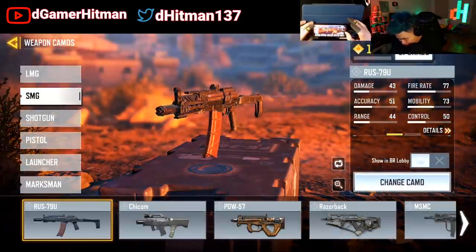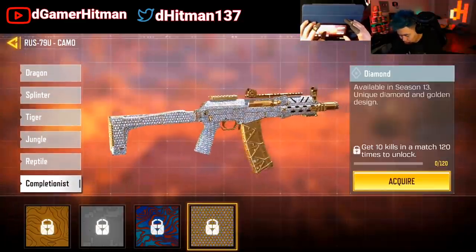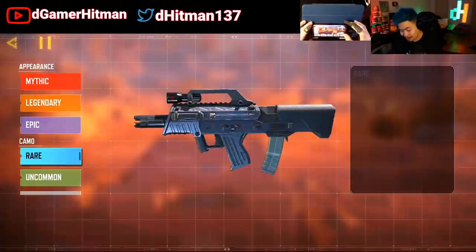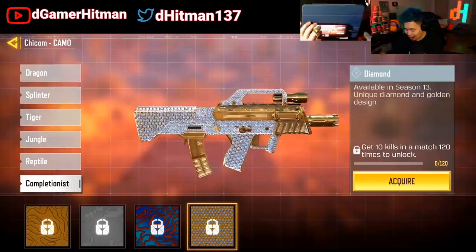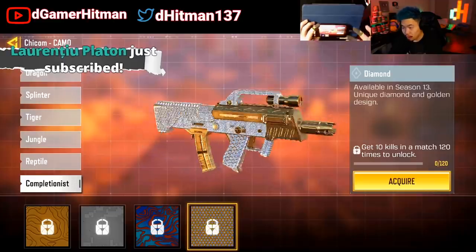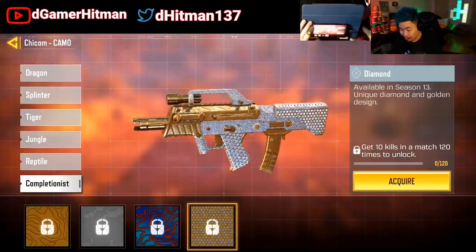Now heading on to the SMGs — a lot of good ones here. The RUS is going to look fantastic, very beautiful. Great camo right there. The Chicom actually looks really nice — oh my god, I love this one, just because of all the gold and the diamond on it. It looks very nice. The Chicom is going to be one of the guns that I definitely want to try to get.